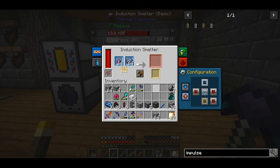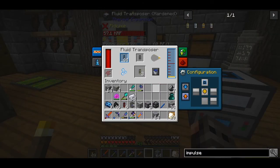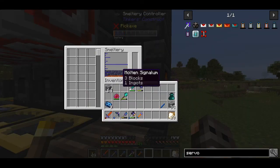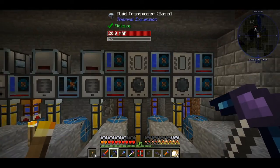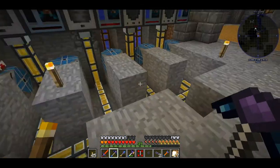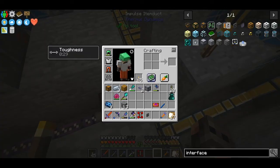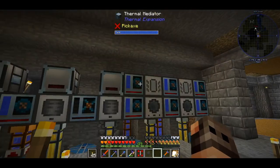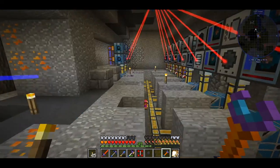Some hardened glass, energized glowstone, impulse item ducts, and a lot of signalum. Instead of showing all the crafting I'll bring you back in for the finished product. I added a lot of thermal mediators as well - with water they increase the speed of devices by 20%. All the devices have been configured and their outputs go into this ME interface which I just installed. And if I add a retriever, this should work. Cool.